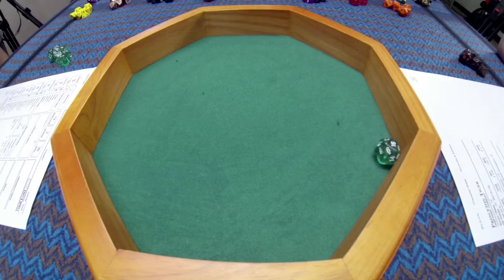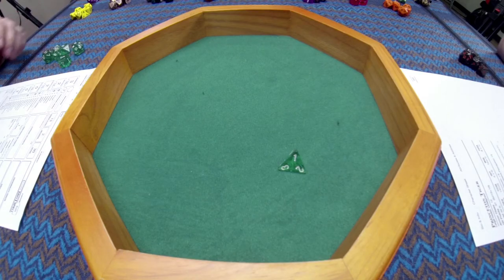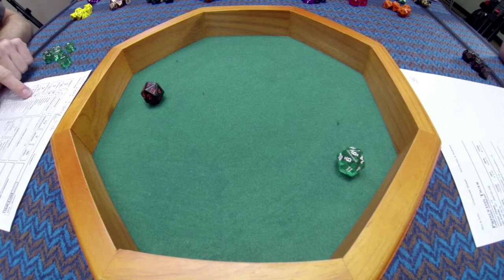I'm going to punch the tiger in the face. 16 plus 5, that hits. 1d4, 1 plus 3 is 4 damage. And I'm going to attempt to grapple with a bonus action — I grab my arms around this tiger. It's an athletics roll, plus 3 for me, that's 8 total. Tiger rolls 6 plus 5, that's 11. The tiger is grappled. I've got the tiger by the tail.